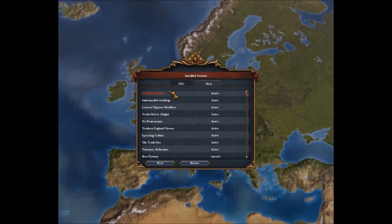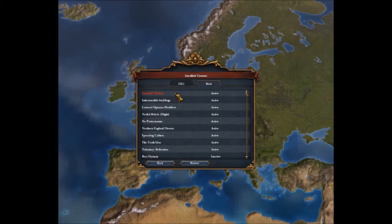So these are the mods I've got active: Formable Nations, so you can get more variety of nations that can be formed such as the Roman Empire or the Western Roman Empire. Indestructible Buildings. Load Opinion Modifiers. Nerfed Rebels Slightly. No Protectorists. Northern England Flavour, which probably won't come into account a lot this playthrough. Spreading Culture at the 10th Idea. And Voluntary Abdication, which is a pretty important mod.